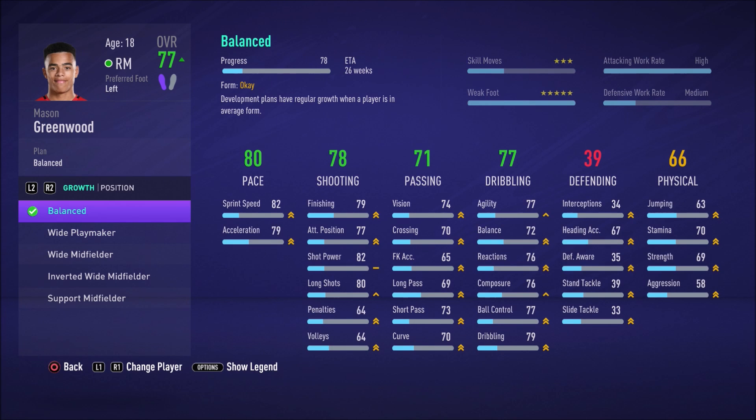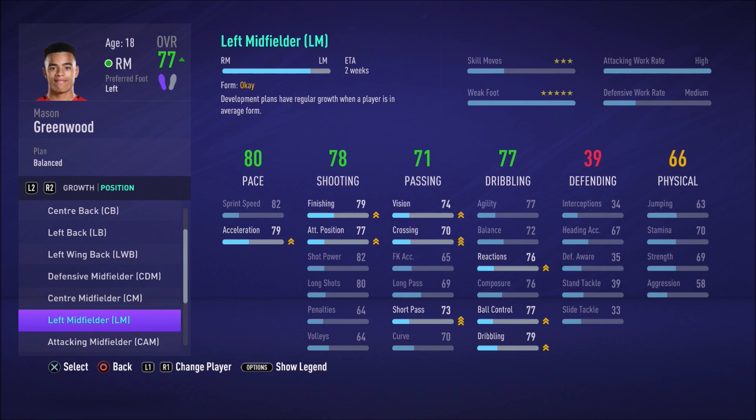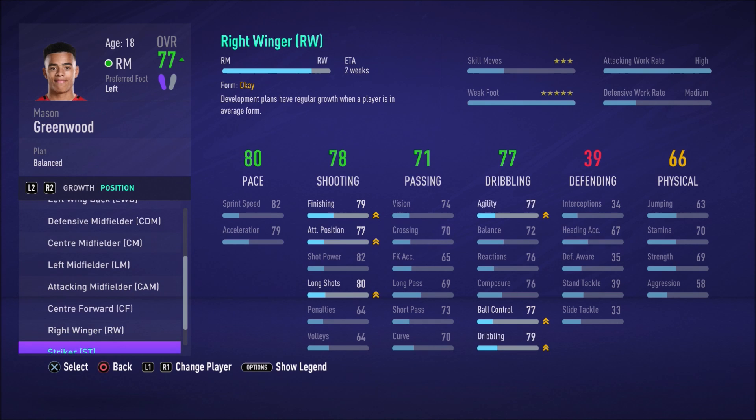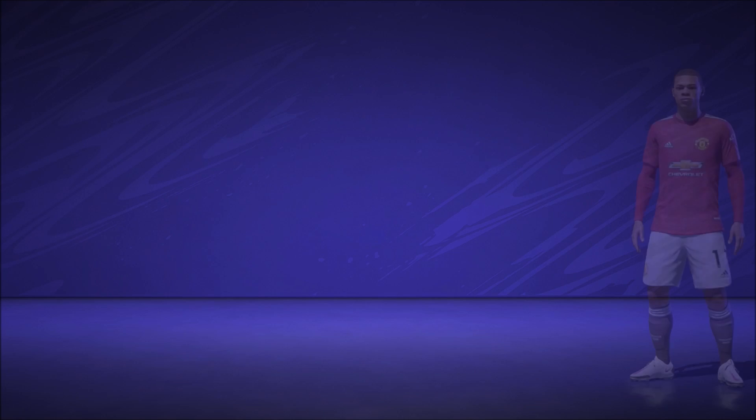With Mason Greenwood I would like him to be more of a striker. Instead of just changing the plan style, we can press R2 and L2 to go to 'Position' and actually move him to a new position. I'd like to train him to become a striker, and training as a striker will focus on certain stats. At the top it now shows 'Right Midfielder to Striker — 4 weeks', meaning four weeks of this training before he becomes established as a striker. Once that's complete, we can come back and change his style again.